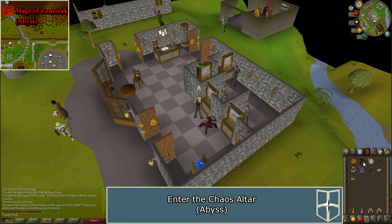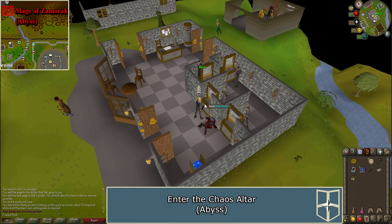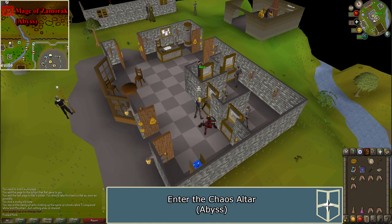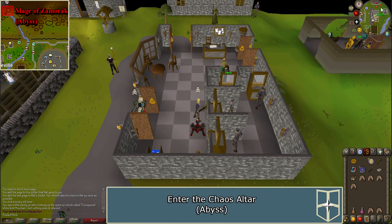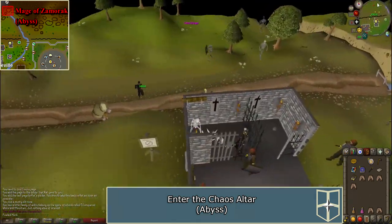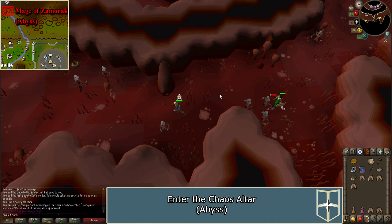Method two: you must have completed the mini-quest Enter the Abyss. This method will also require that you run into the wilderness. Only bring items that you are willing to lose. Bring with you a Chaos Talisman or Tiara, 15 Chaos Runes, a Varrock Teleport, and the quest items received so far. You may also need a pickaxe, axe, or tinderbox to get past the obstacles in the Abyss. Run directly north of Edgeville along the river, right-click on the Mage of Zamorak and select Teleport. Enter the inner ring through an obstacle and go into the Chaos Altar.